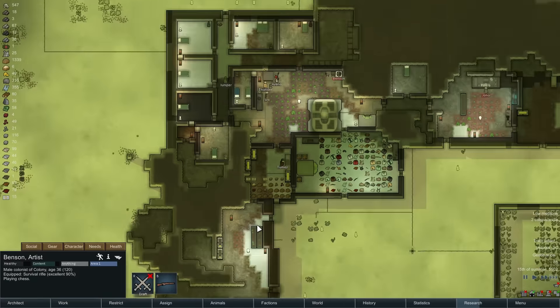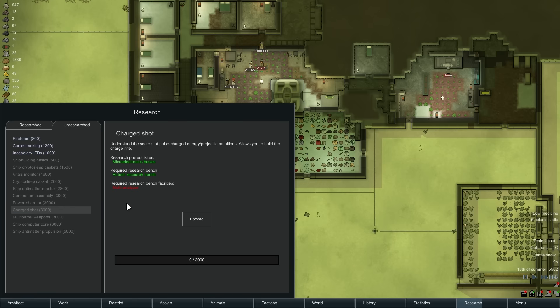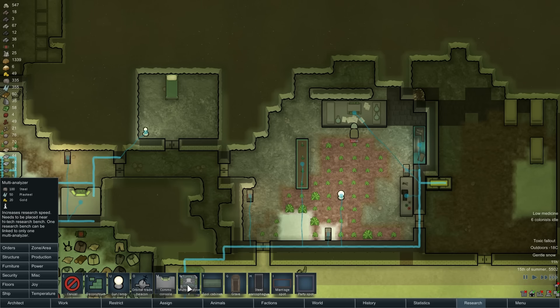We're just kind of cruising along. There's not that much to be done right at the moment. We're researching all of our stuff here. Oh, we need to build a multi-analyzer — that's what we need to do. Miscellaneous, multi-analyzer. Yeah, let's do that.